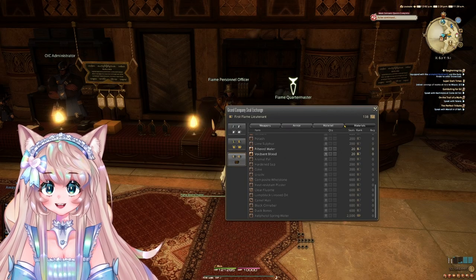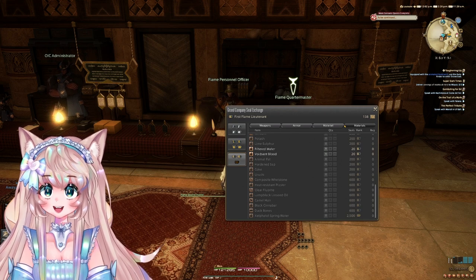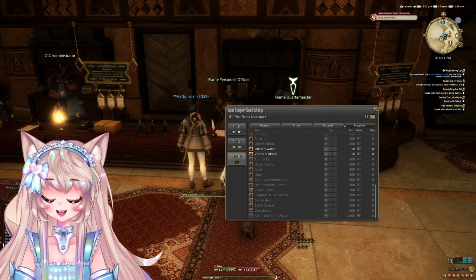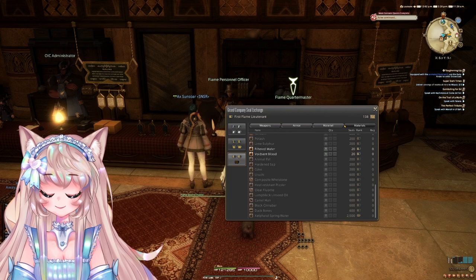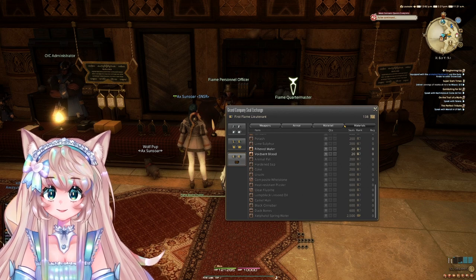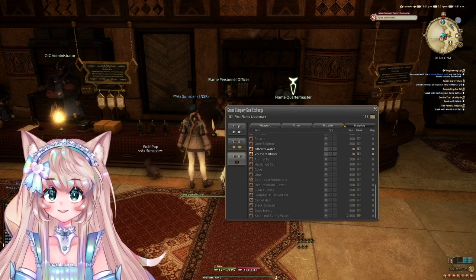The next thing you can start vendoring is duck bones, black cinnabar, camel hair — all these for 360 gil per sale to a vendor. Now it is 600 seals per one, and if you're at a cap of 50,000 seals, you will get 29,880 gil total. This is great if you always have a bunch of grand company seals — you're doing dungeons all the time and rolling on the loot — or you could also do the facet ring flipping that I made a video on for a ton of seals. This is a great way to make gil without using the market board.